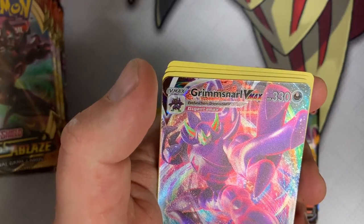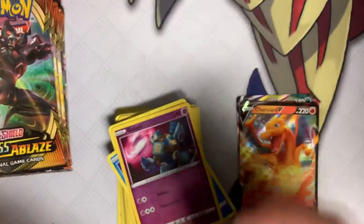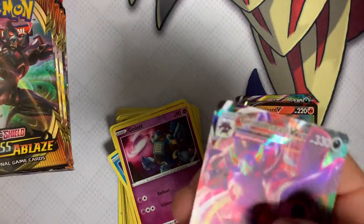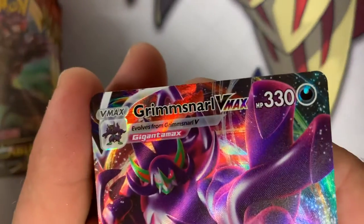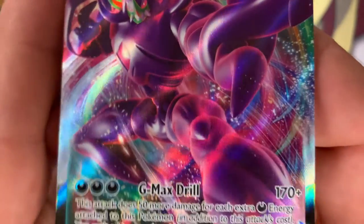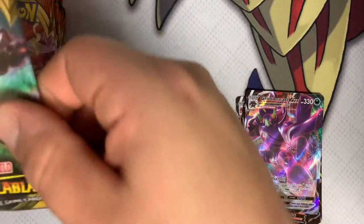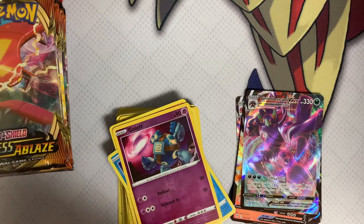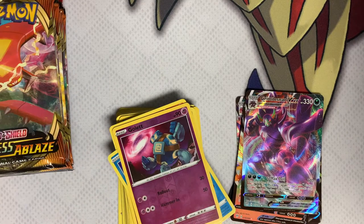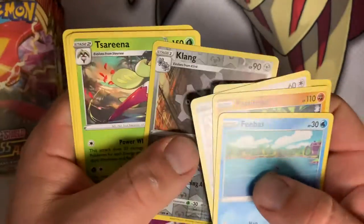That's a Grimsnarl VMAX — that is beautiful. Let's take a little closer look at this. This is a VMAX in comparison to a V here. Beautiful texturing on the card — you can probably see a little bit of it in the video. The GMAX Drill on that — pretty sweet. Look at that, Grimsnarl. Very interesting card to be both a dark and fairy type — dark fairy type, weird.